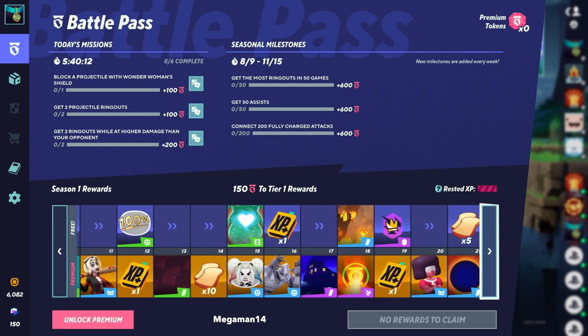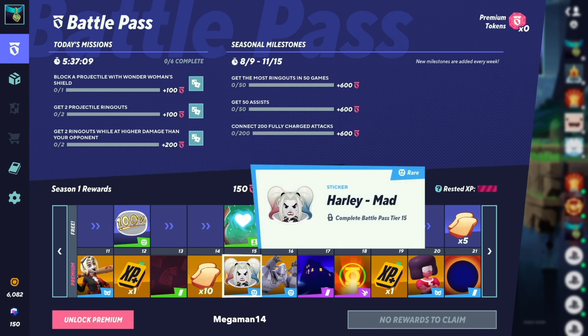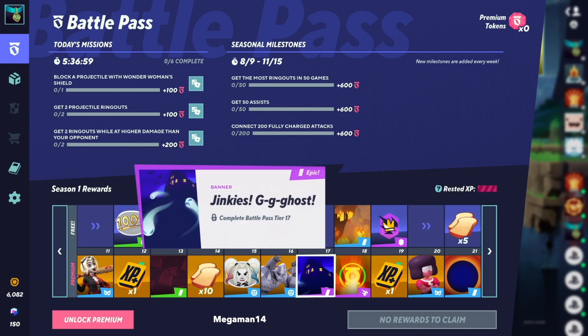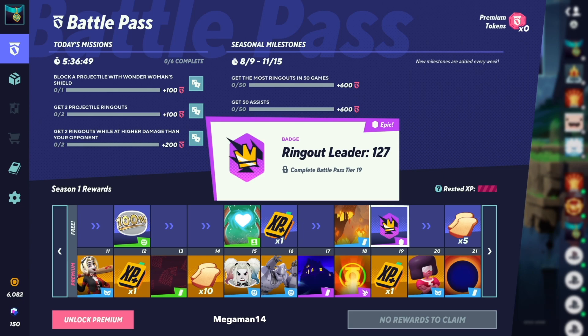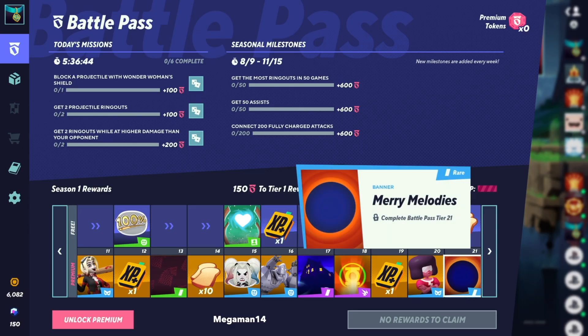Going into the second row, you got a 100% sticker, a new Harley Quinn variant called Task Force X, a Harley Quinn Mad sticker, Rain Dog Heart profile icon, and a new taunt from Iron Giant called Tease — you know everybody's about to be using this. You got the Jinkies G-G-G-Ghost banner, a Green Lantern visual effects, Mistakes for Mae banner, ring out leader badge, a new Garnet variant called Flashback Garnet, and a Merry Melodies banner.